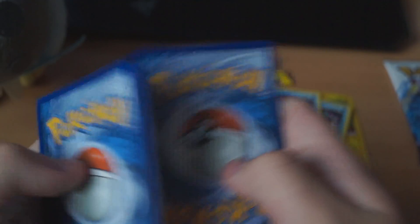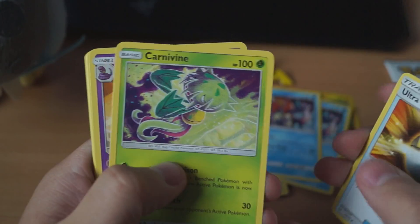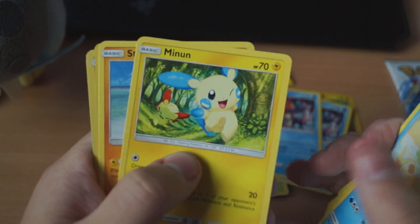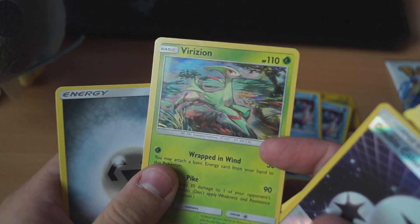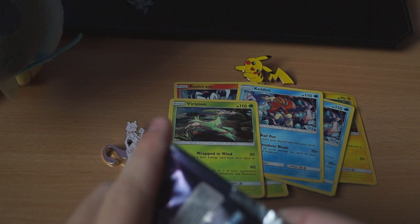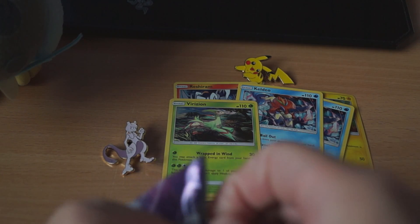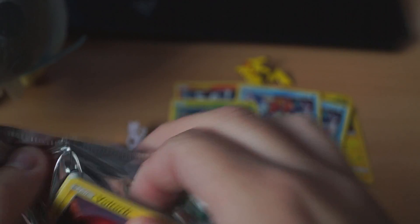So our code is here — there you go. We got an Ultra Ball, Carnivine, Arbok, Voltorb, Scraggy, Weavile, Minun, Stunfisk, Reverse Double Colorless — that's good — and a Verizion. If we get a Reshiram, then the two boxes had the exact same pulls in them, which is gonna be slightly ridiculous.